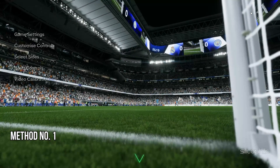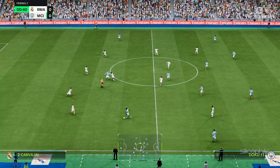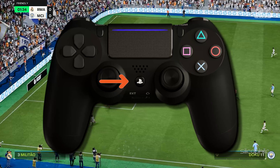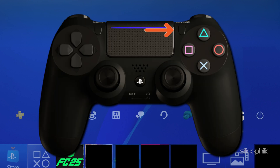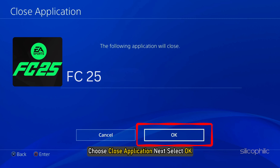Method 1: Restart the Game. If FC25 is crashing after updating the game, restart the game. If you are playing on a controller, press the PS button on the controller. This should lead to the PlayStation home screen. The game's icon should now be highlighted but not chosen. Press the Options button on your controller and choose Application, Close, then select OK.